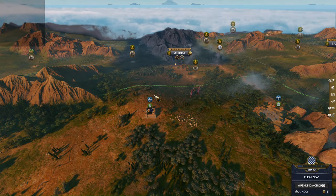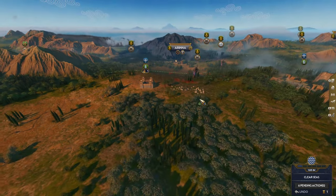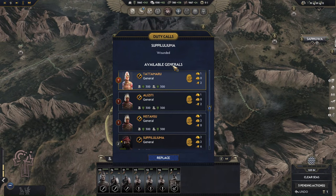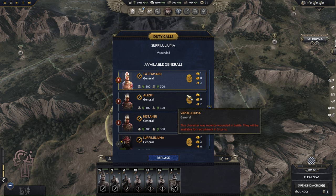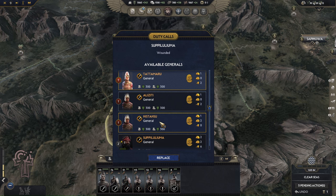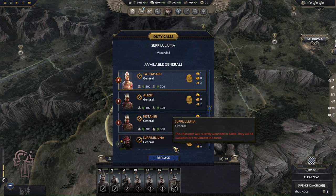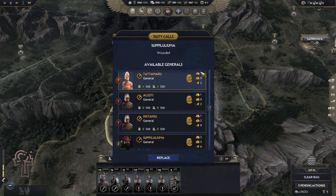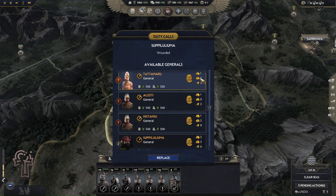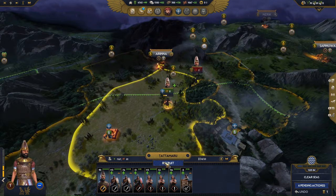Let's replenish our troops. Shupiluliuma is wounded. Let's go with Tata Maru — he's barbaric, raised in the wild. Why not? The blade of Hati — perfect.